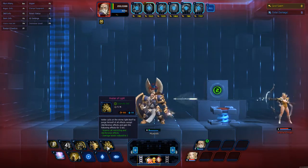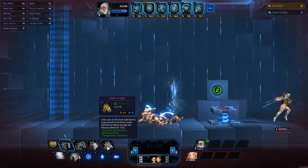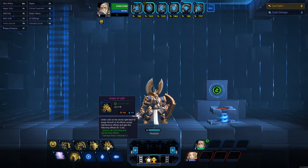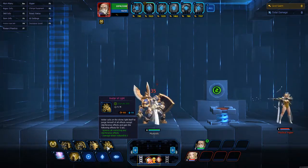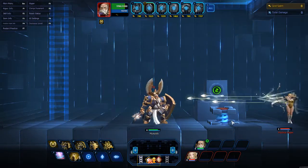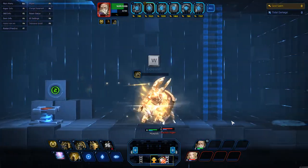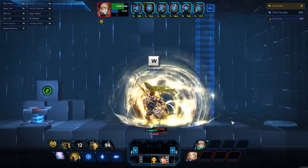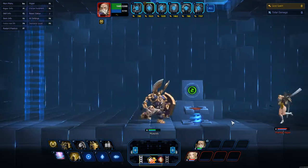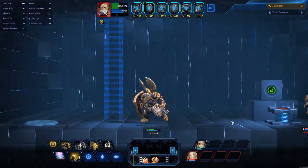His ultimate: Valtor calls down Divine Light itself to purge himself of all effects except interference effects — grapples and things of that nature — and gains the following effects for 5 seconds: ignores all restrictions and interference effects, and damage taken is reduced to 1. Now, this doesn't work well with your W, because it reduces the damage taken to 1, so you're only getting 1 in your damage gauge to fill up before your W explodes.